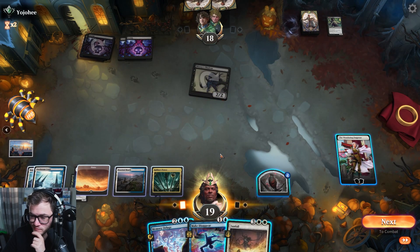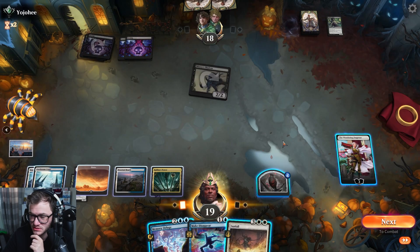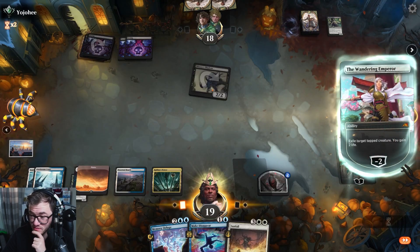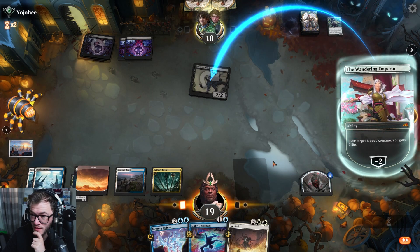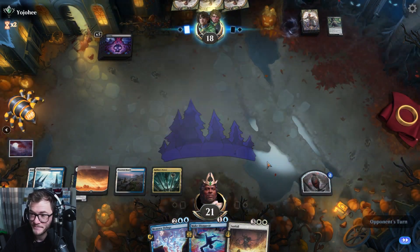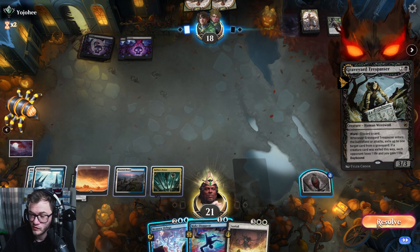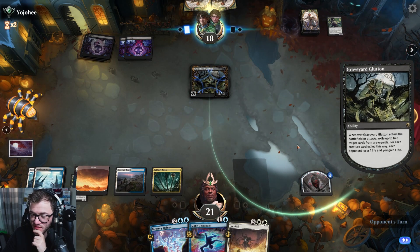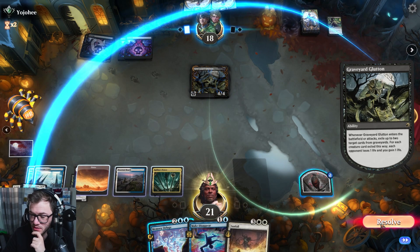Sunfall — not good enough yet. Could remove this, still keep my guy. I think that's probably the play. Then pass. Play Memory Deluge, untap — probably Sunfall again depending on what I get.